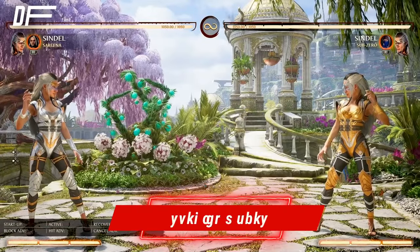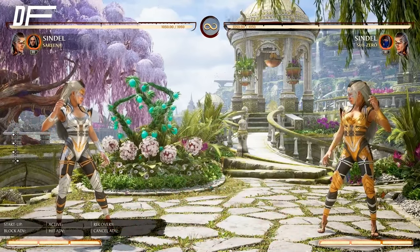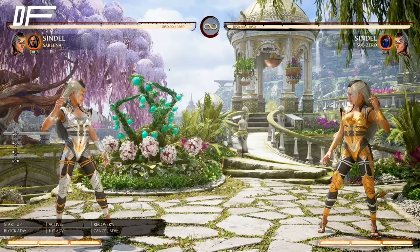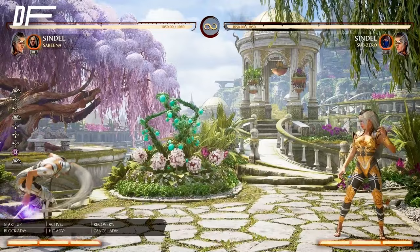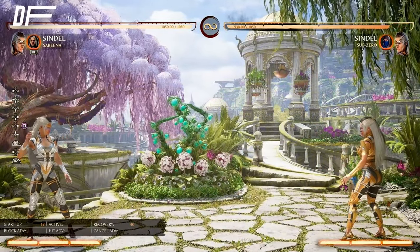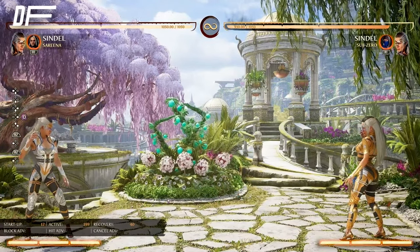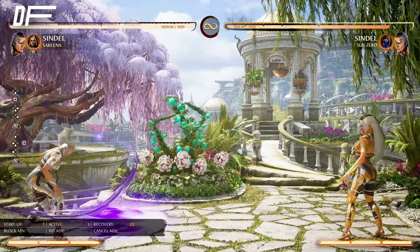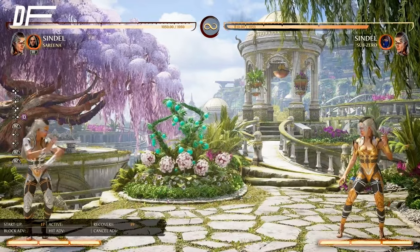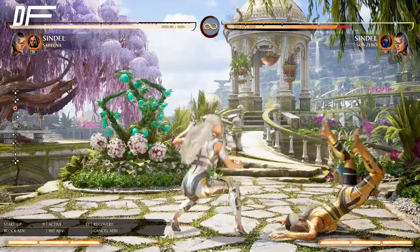Her special moves are simple. Three of them: one requires execution, and the other two are about timing and being in the right position. We're going to talk about her fireballs — her low, her high, and air fireball. They are back from MK9 and I am so happy they're back because they are so good. This is why she's a zoner. Also her overhead — very fast, basically her MK9 cartwheel but a bit faster.